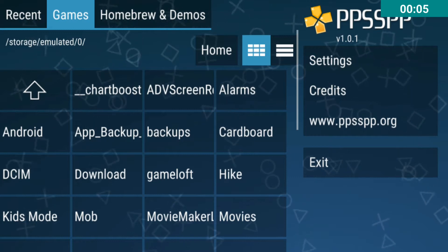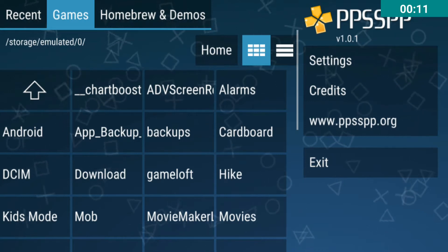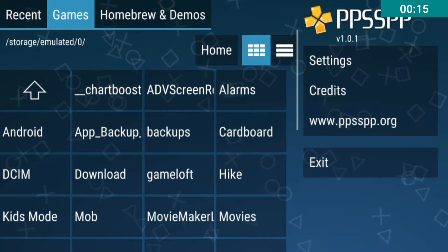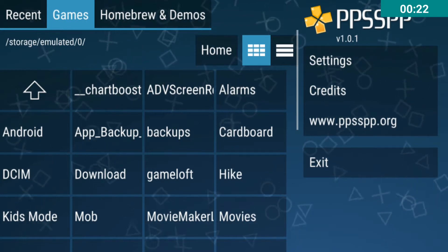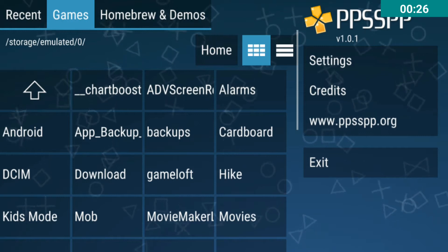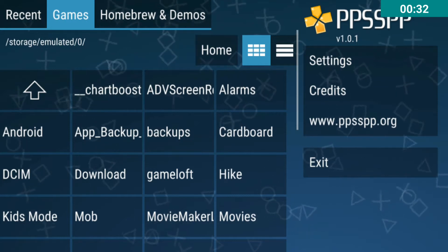Hello everyone, this is Rehan. In this video I'm going to show you the settings which I have used for the PPSSPP emulator to run PSP games on the Samsung Galaxy S7 Edge. Follow the settings to set up your PPSSPP emulator, and if you have any clarification just leave it in the comment below and I will be glad to help you.